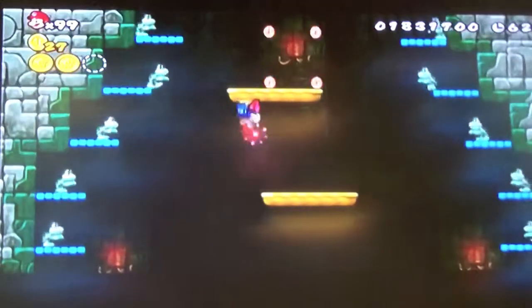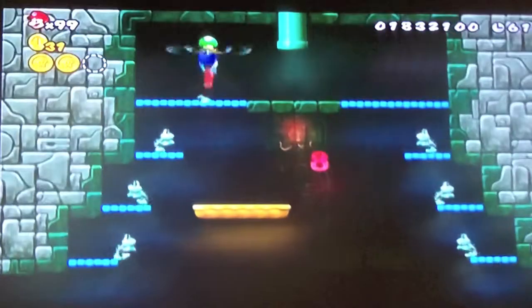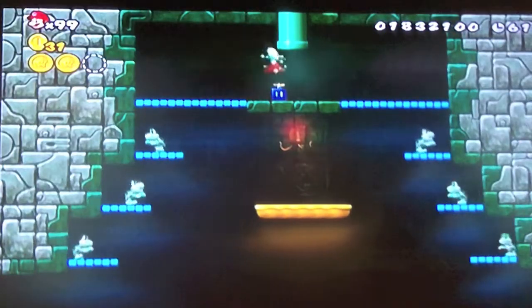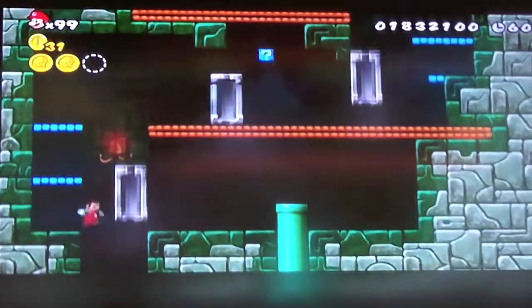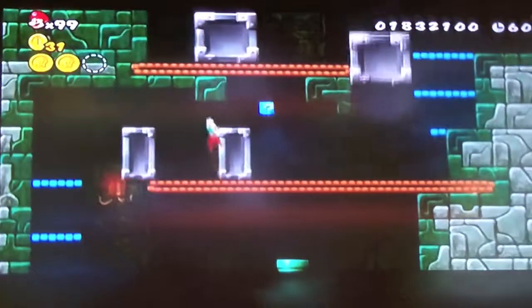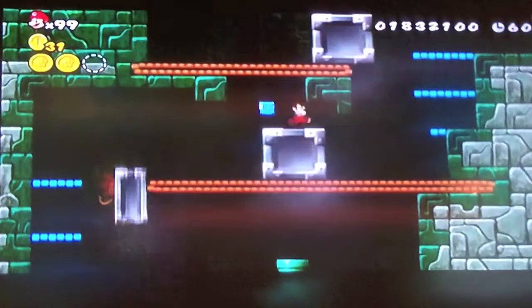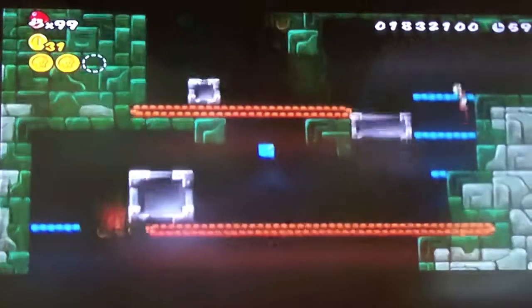And there's a donut, which can give you a 1-up mushroom, or something else depending on what you have. Up next, some more blocks — and Mario really bumped his head on that one! Ouch! That really looked like it hurt, Mario. You just bumped your head on that one.